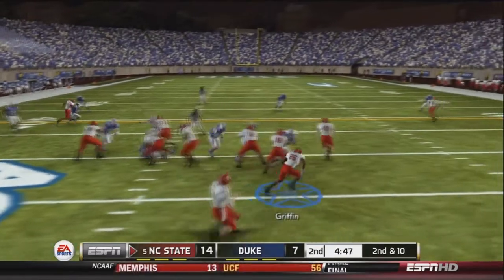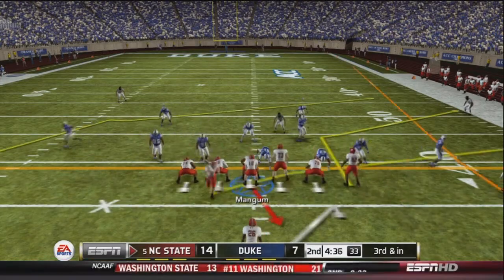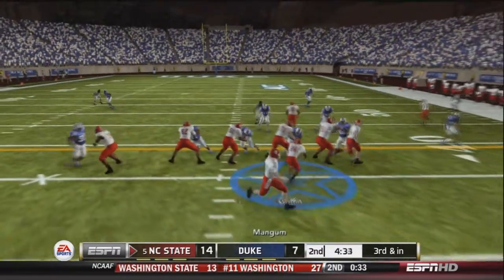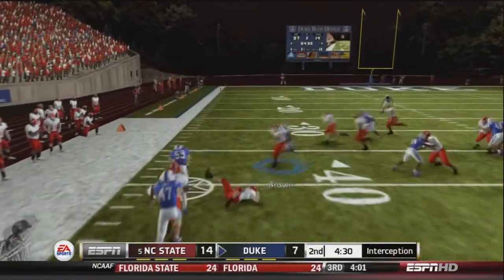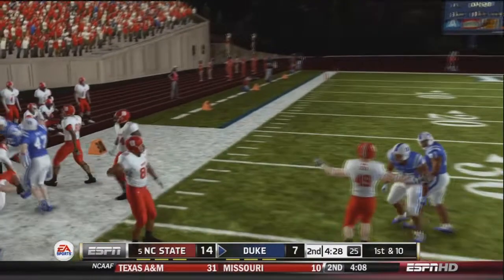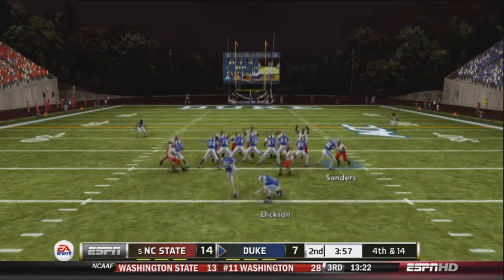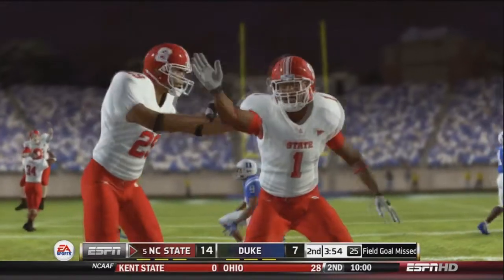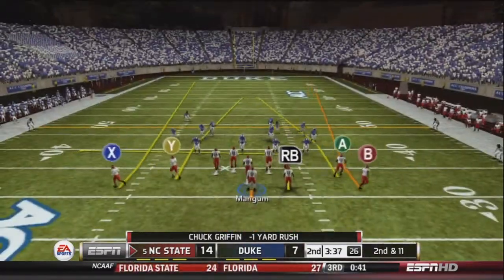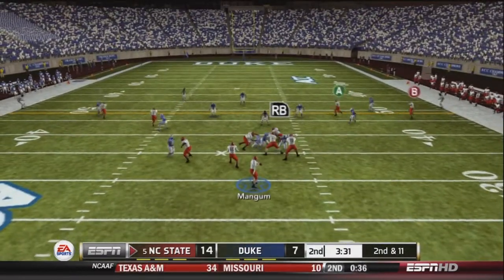Mangum and the offense take over. After an incomplete pass, Griffin picks up about 10 yards but doesn't get the first down — third and inches. Mangum runs play action and is intercepted by Anderson, the linebacker. Mangum was looking for Wilkinson on an out route. Duke doesn't go anywhere after the interception, so they bring on the field goal unit — but the kick is just short of the crossbar. NC State misses the field goal, and Manning is happy about it. After a negative one-yard rush, they take the ball back roughly where the kick would have been.